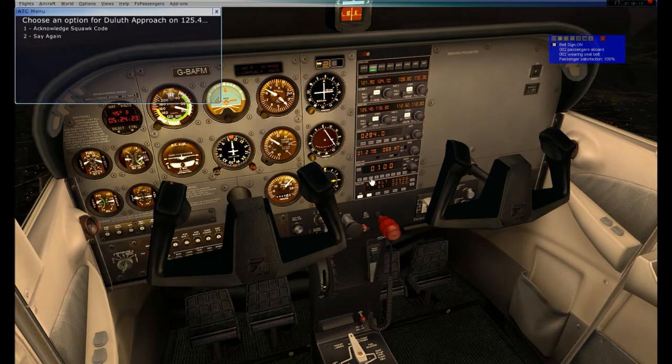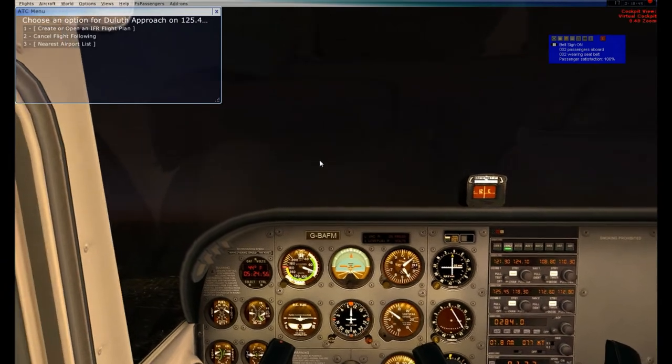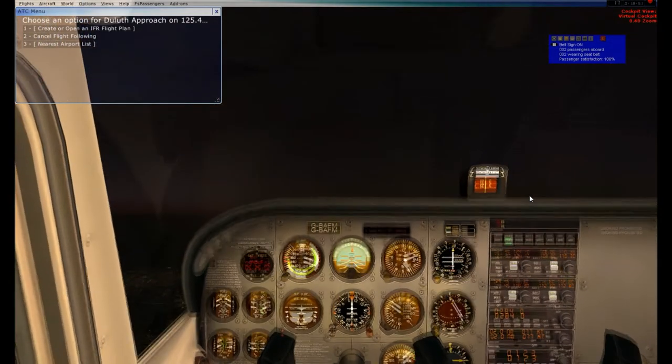Acknowledging radar contact. I originally had my altitude hold set for 5,500, but since skies are perfectly clear and everything is nice with the weather, I'm actually going to climb to a slightly higher altitude - I'm going to go up to 7,500, and that'll be my cruise altitude.